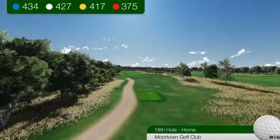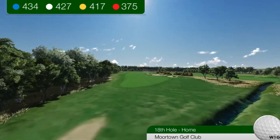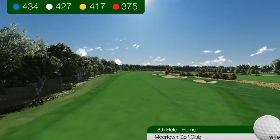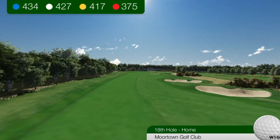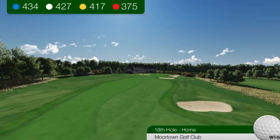Hole 18 Home. The drive is to a rising fairway, with bunker problems on the right. The ideal line is slightly left, but gorse and heather, and even out of bounds, attracts those too far left.